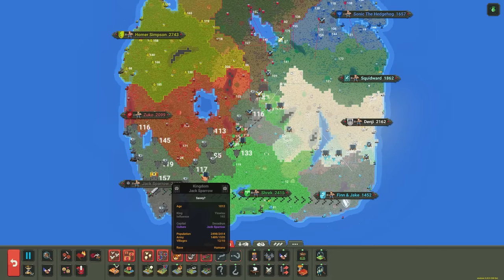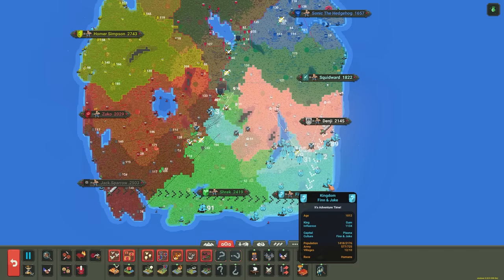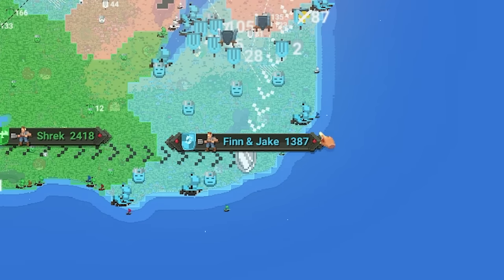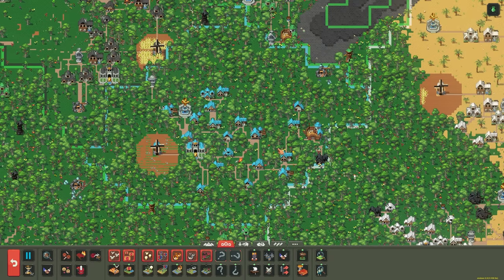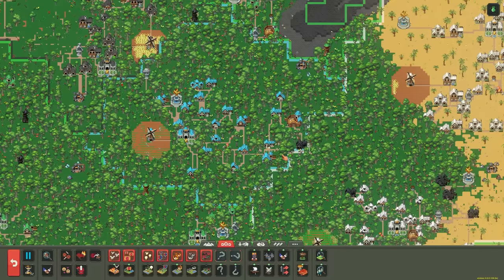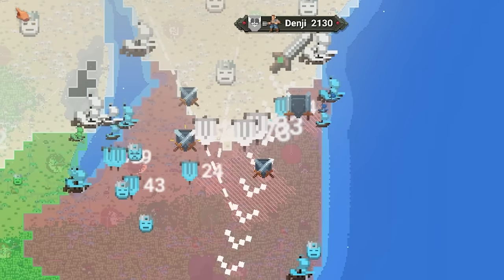Jack Sparrow just declared war on Finn and Jake, and Denji as well. Poor Finn and Jake — I think everyone's taking revenge on them. Their numbers are dropping so quick. This colony is getting attacked by Denji and is starting to get captured. They're completely out of the middle, and now Denji's just flooding into their base.